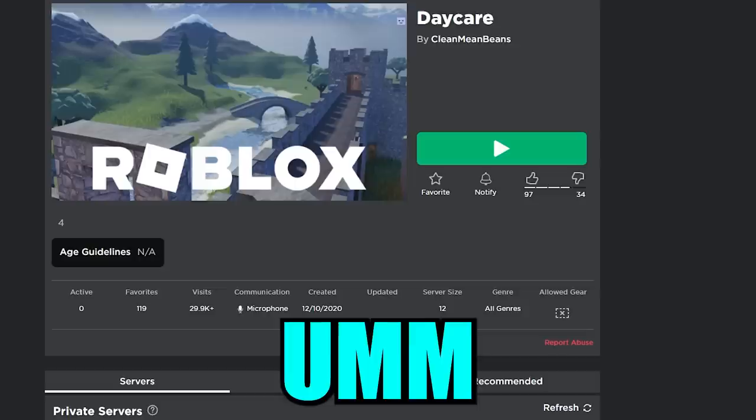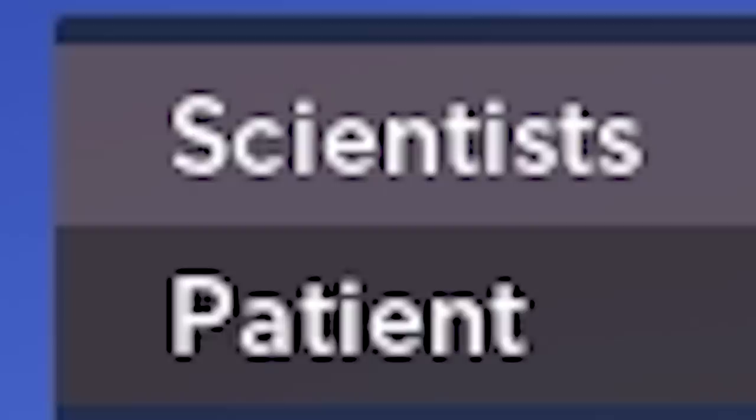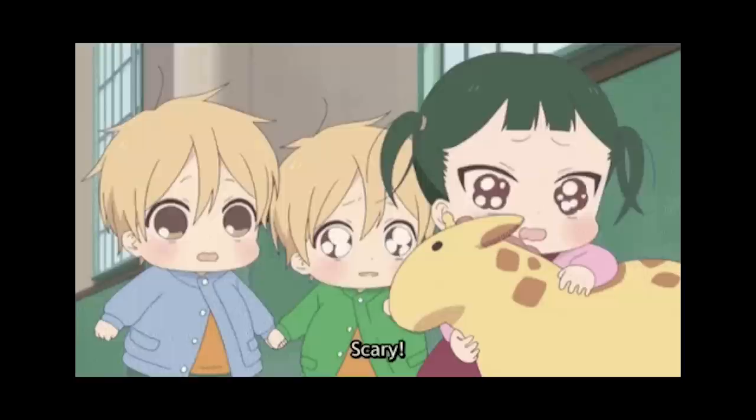They made another innocent-looking game called Daycare. The description says 4. Here's the daycare — it's daytime and looks totally normal, except for a sign that says 'click to become a scientist.' Why do you need a scientist at a daycare? If you click the tab setting, you can see two options: patient or scientist. I thought this was just a daycare — why are there actual patients?